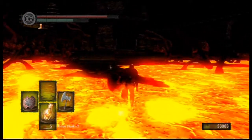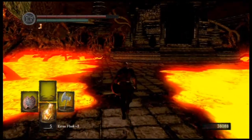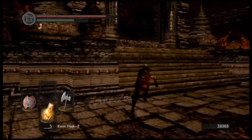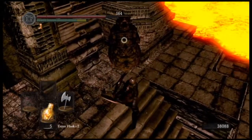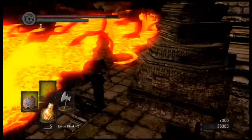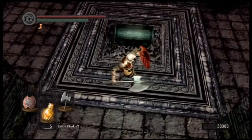You do have to run over this lava to get to this spot over here. Up ahead, inside these little building type things, one contains a soul of a great hero - which is 20,000 souls - and one has a bonfire. That's a pretty convenient bonfire to the next boss if you think it's closer than the other bonfire, which I typically use.